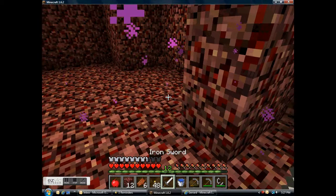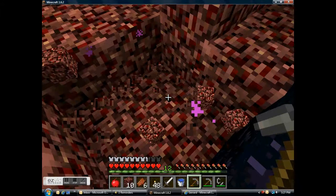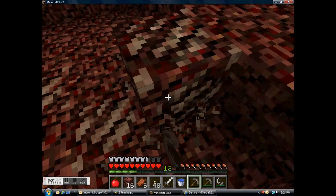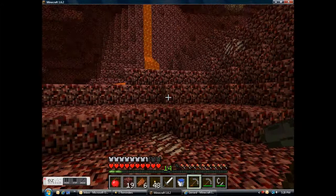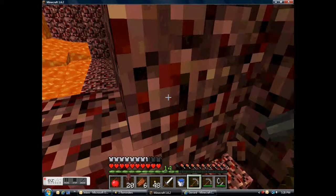Just going to make a small little fortress area. I'm just making it so I can't get instantly shot when I spawn. There's some quartz — which is good. Quartz gets lots of XP too, and it's all over. I'm probably going to get some glowstone as well.